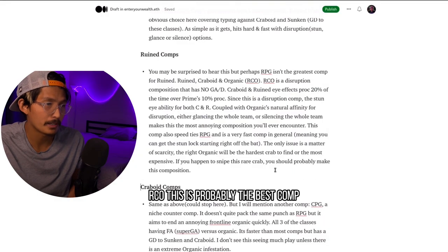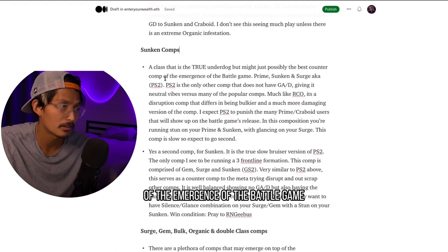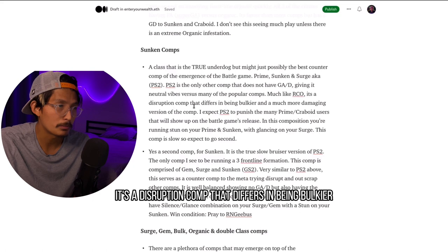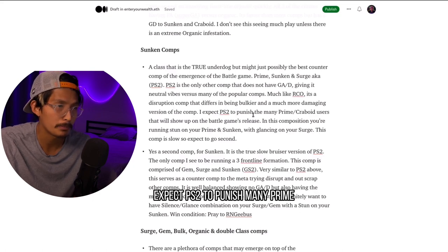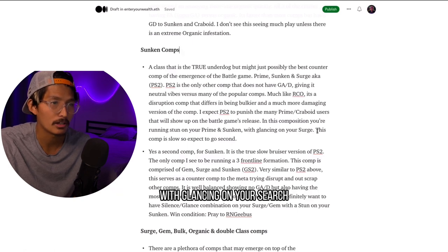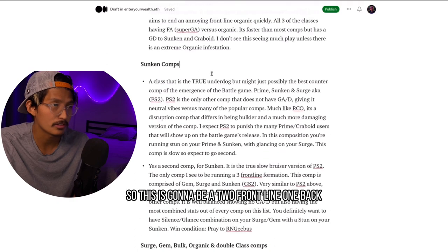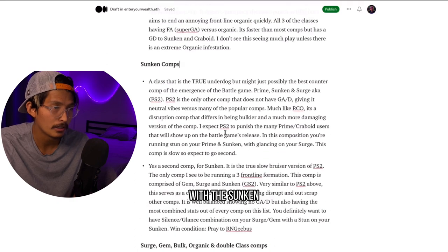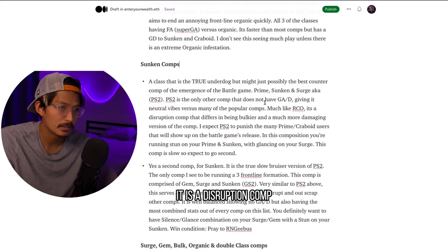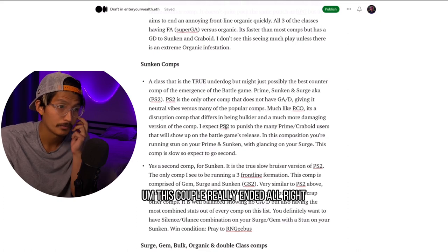RCO is probably the best comp — but are you going to find it? Are you going to play against it? Probably not. A class that is the true underdog might just possibly be the best counter comp at the emergence of the battle game. Prime, Sunken, and Surge — aka PS2 — is much like RCO. It's a disruption comp that differs in being bulkier and a much more damaging version. Expect PS2 to punish many Prime-Crabboid users that will show up at the battle game's release. In this composition, you're running stun on both your Prime and Sunken, with glancing on your Surge. This comp is slow, so expect to go second. You're running two tanks up front — Sunken and Surge — with Prime in the back. This is a disruption comp with much less cost, and if Crabboids and Primes are really a big deal, this comp will end it.